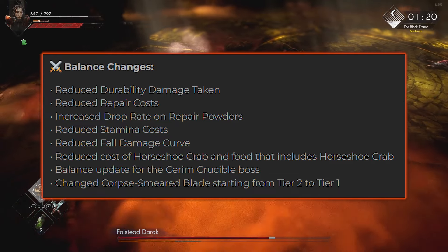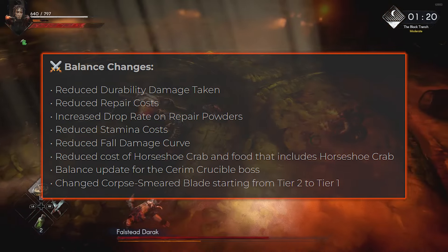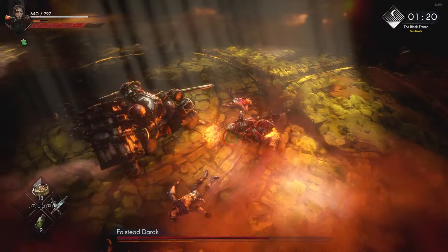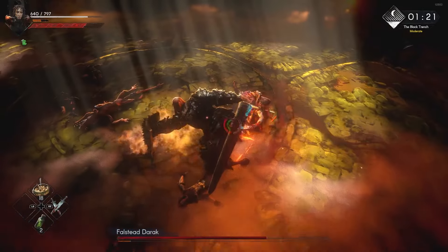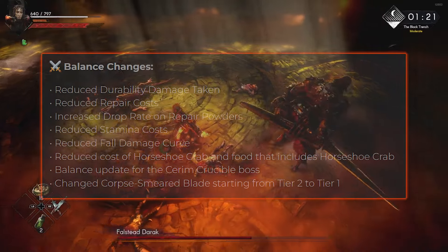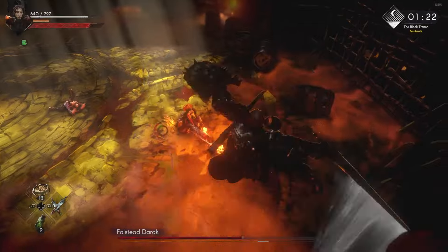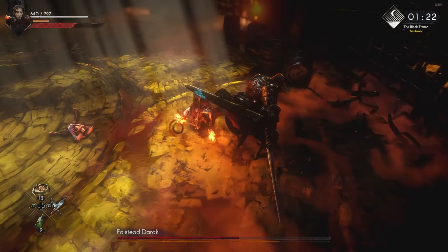Here are the balance changes. First, they're reducing the durability damage taken, so that's going to make it easier for us not to damage our gear whenever we get hit — and I'm assuming general usage too. We'll see. They're also reducing repair costs, which is nice, and increasing the drop rate on repair powders. I've found maybe two or three repair powders in my entire playthrough, and I'm fairly far into the game.